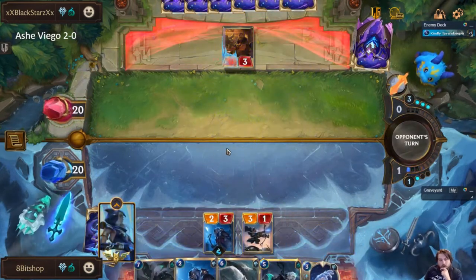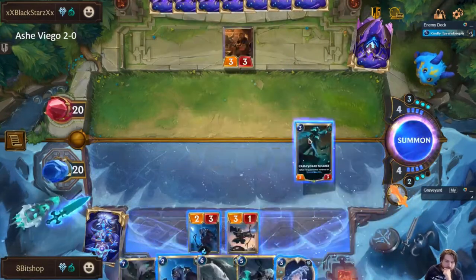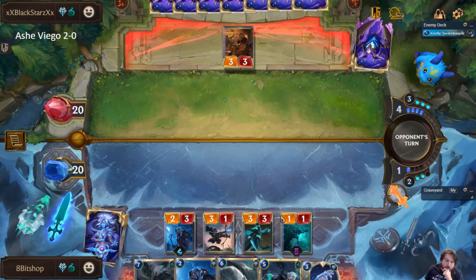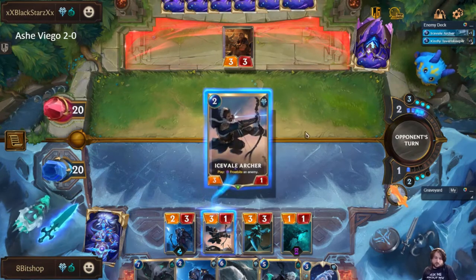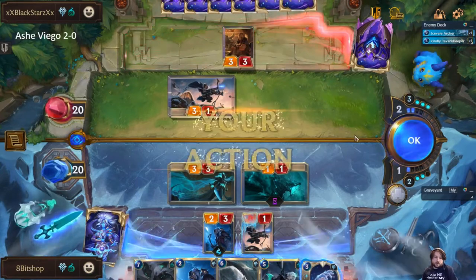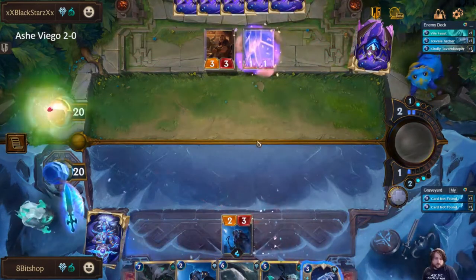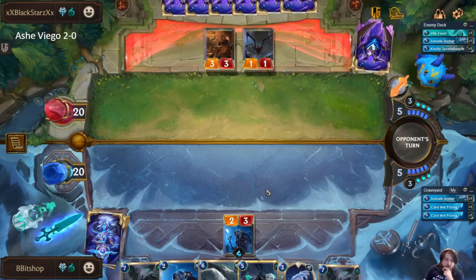I'll just deny this doing anything this turn. I'll play that — if they play AOE, I don't mind, and this is threatening enough that they might AOE about it. We'll do this, and my guess is that's going to block here. If they have an AOE they're definitely not going to block the one. They have a Vial Feast, so that also makes sense. So far my theory about them being late game has paid off.